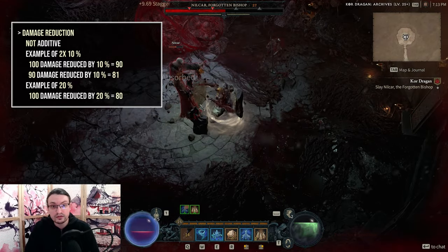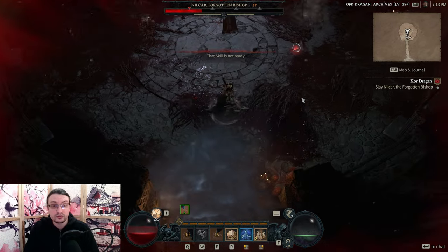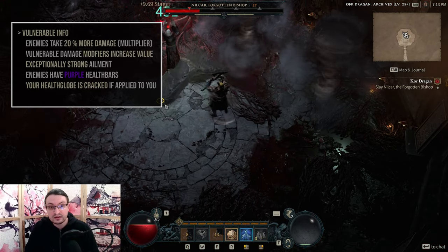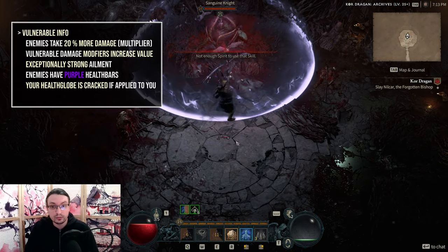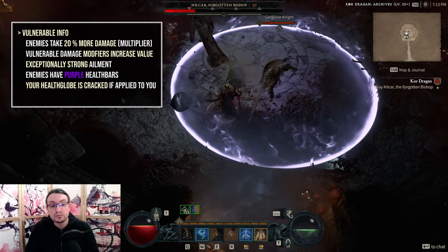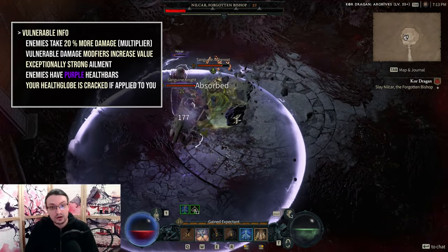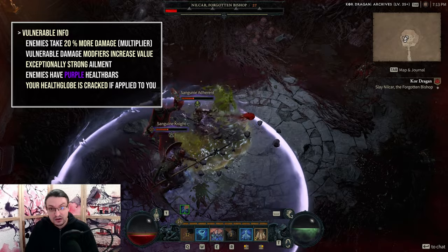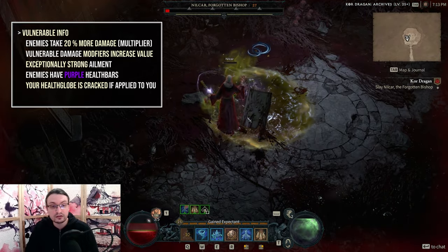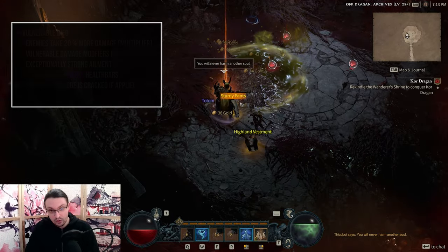Resistances work very similar to this, but are effectively cut in half because of armor. Next is Vulnerability. Once applied by a skill, the health bar of an enemy will change to purple and they will take 20% more damage, meaning it's a damage multiplier. If you have additional instances of damage dealt to vulnerable targets on gear or the Paragon board in the endgame, you are basically looking at another instance of a more multiplier. Having more uptime on it is exceptionally strong.